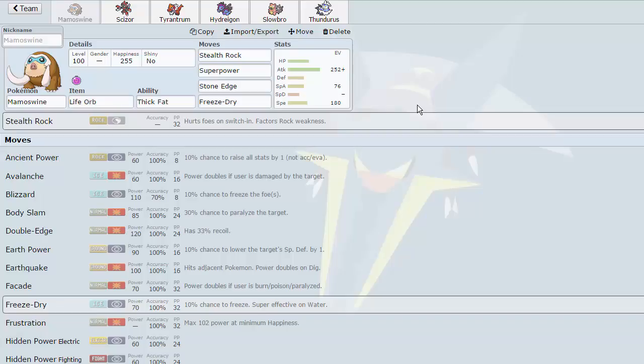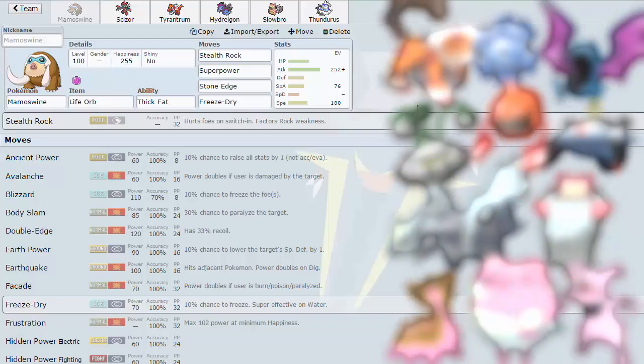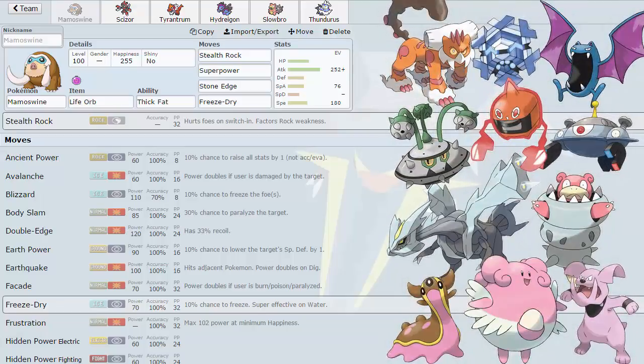On our side, we are bringing Mamoswine, Scizor, Tyrantrum, Hydreigon, Slowbro, and Thunderous. My opponent has — as you will see on the right side — Lando T, Magnezone, Kirim, Rotom Heat, Gastrodon, Granbull, Mega Slowbro, Ferrothorn, Blissey, Golbat, and Cryogonal.